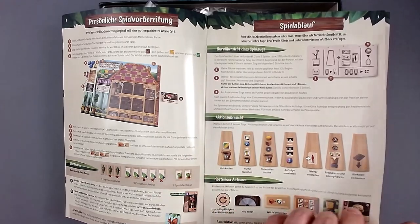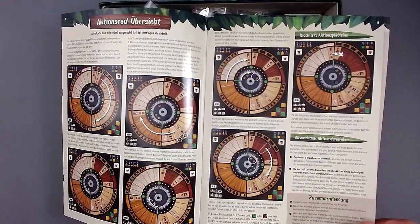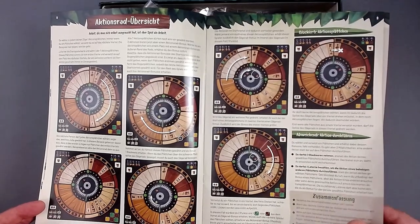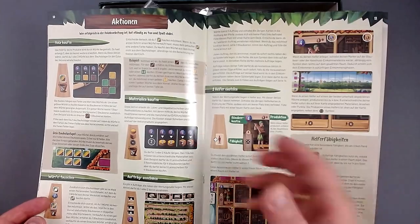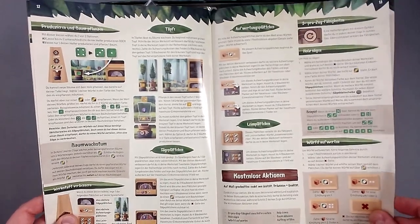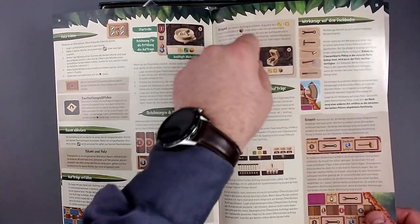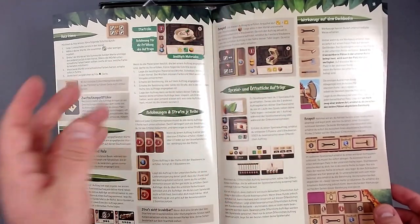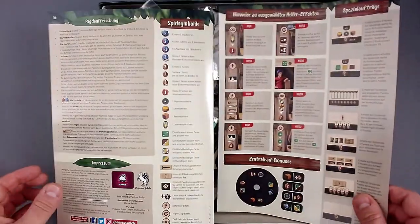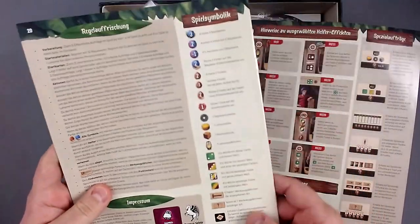Here we have the starting cards and how a turn works — the actions you have, free actions. And here's an overview of the wheel in the middle, which is exciting. It seems like there are a lot of examples, which is pretty good. All the actions are laid out really well. The layout is wonderful, really well done — but there's a lot of rules. I like the little boxes and examples; everything looks really well made, but it's a lot to get through.